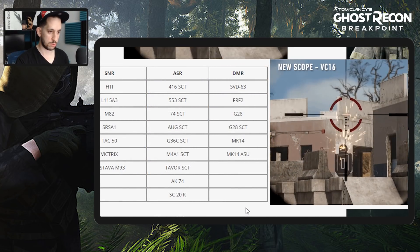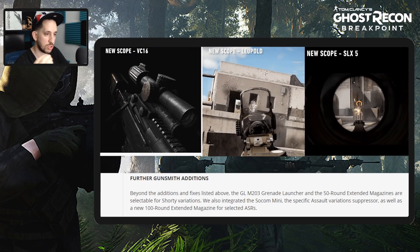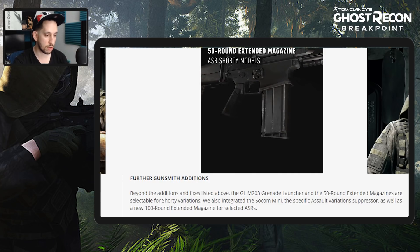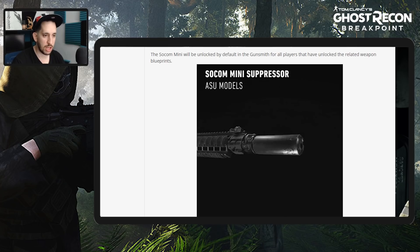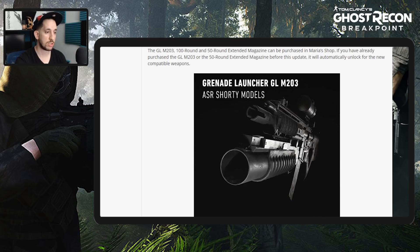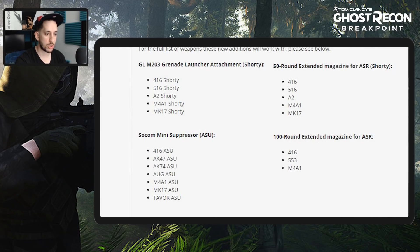Further gunsmith additions: the GLM203 grenade launcher and the 50-round extended mags are now selectable for shorty variations. They also integrated the SOCOM Mini suppressor as a specific assault variation suppressor, as well as a new 100-round extended magazine for selected assault rifles. The SOCOM Mini suppressor will be unlocked by default on the gunsmith for all players that have unlocked the related weapon blueprints. The GLM203, 100-round, and 50-round extended magazines can be purchased in the Maria Shop.